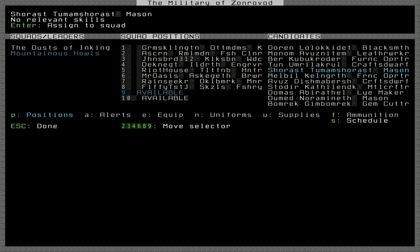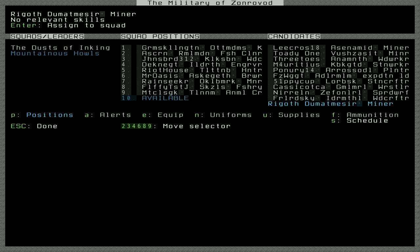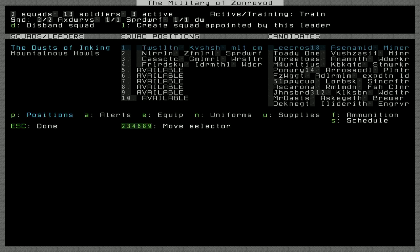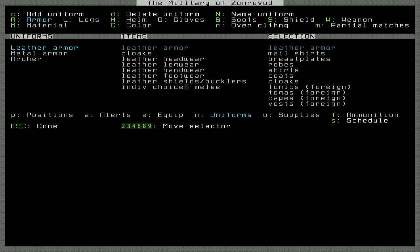If you guys want to be placed into the military, let me know. Meticulous Geek as well. So we'll keep it at nine — kind of odd, but hey, it's okay. Now we can give out uniforms: individual choice, melee, shields, bucklers.